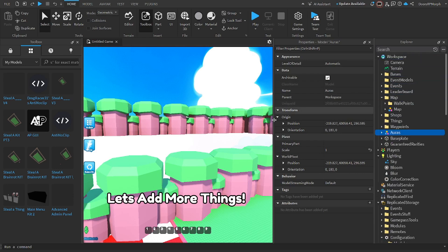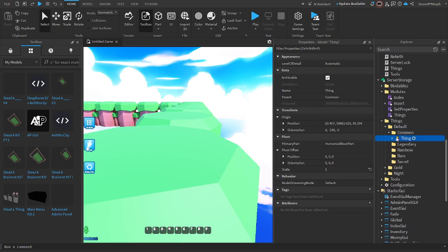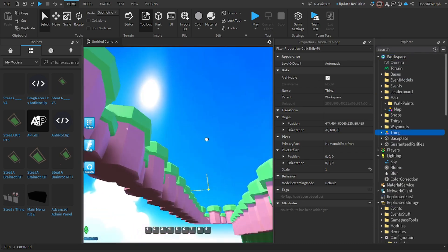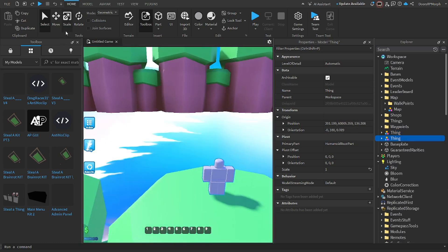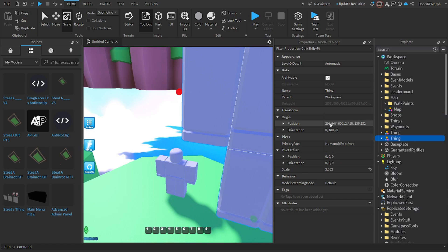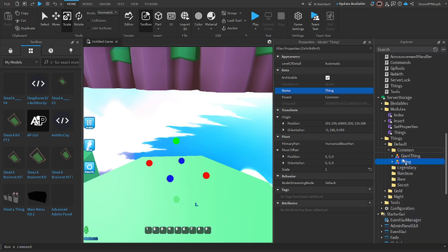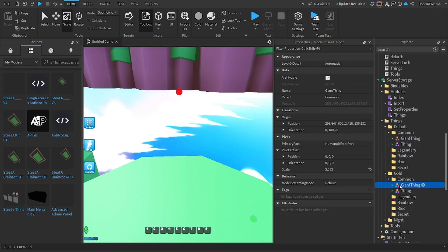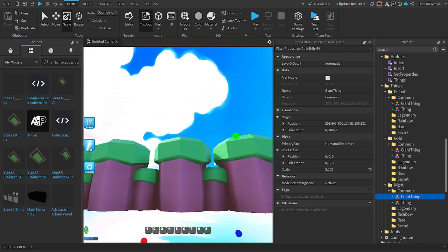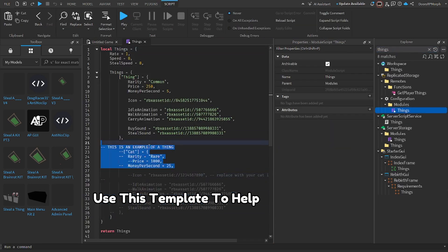Let's add more things. These are for gold, etc. Use this template to help. Let's add more things.